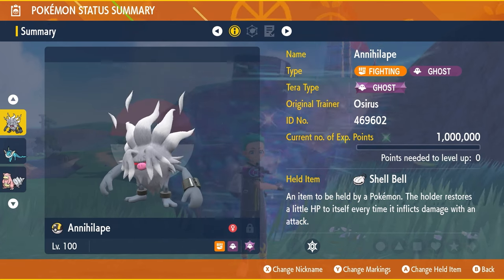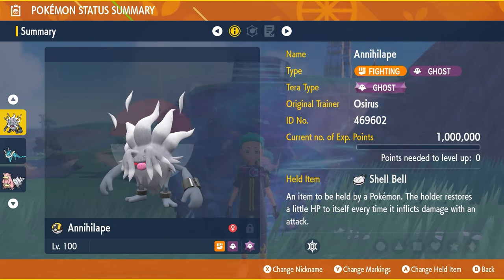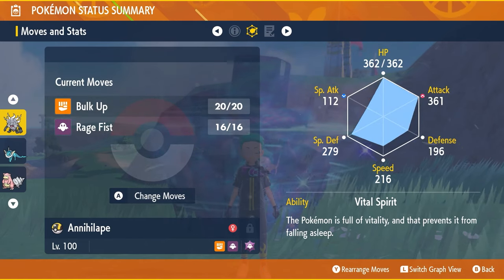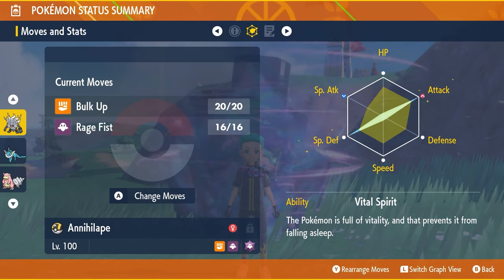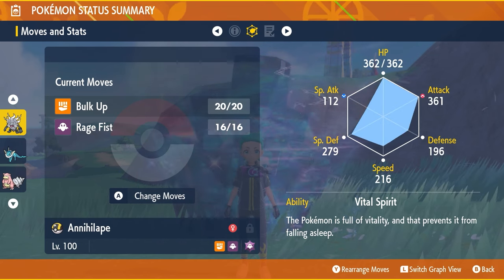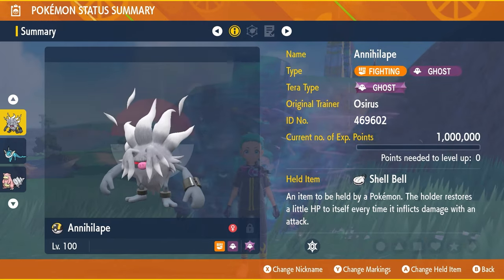We've got three builds to feature today. The first is Annihilape — Fighting and Ghost type — with Ghost Terror typing and the held item Shell Bell, level 100, Hyper Trained with 31 IVs across the board. The moveset is straightforward: just Bulk Up and Rage Fist. The EV spread is 252 in Attack, 252 in Special Defense, and 6 in HP, with an Adamant nature. The ability is Vital Spirit, because Swampert has Yawn and you won't be affected by it.